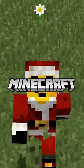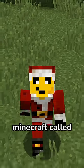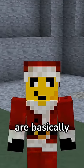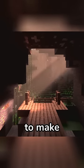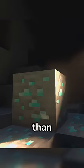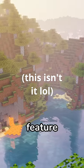Mojang might make an update that would make Minecraft insanely realistic. Some people might know of a feature in Minecraft called Shader Packs. Shader Packs are basically like resource packs, but for Minecraft's graphics. People have used shaders to make the game look more realistic than real life, and Mojang was just about to make that a vanilla feature in the game.